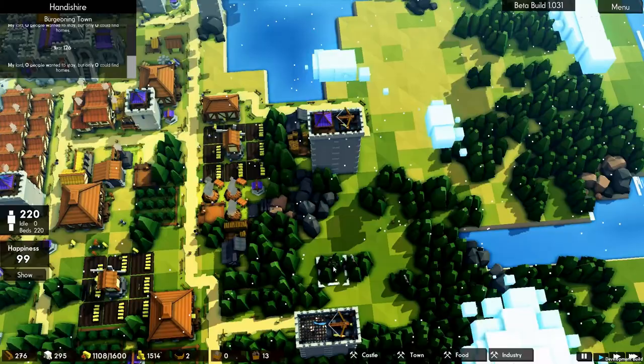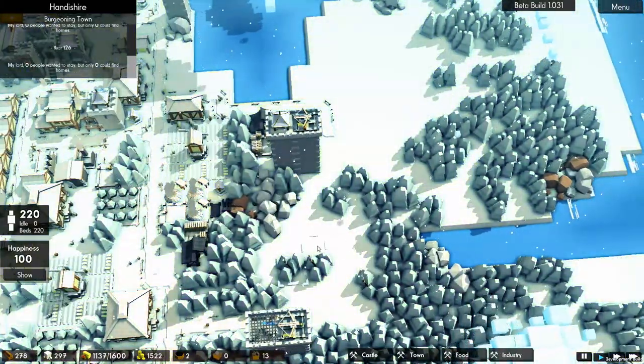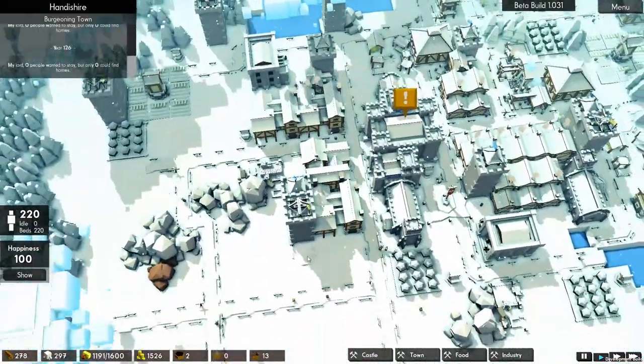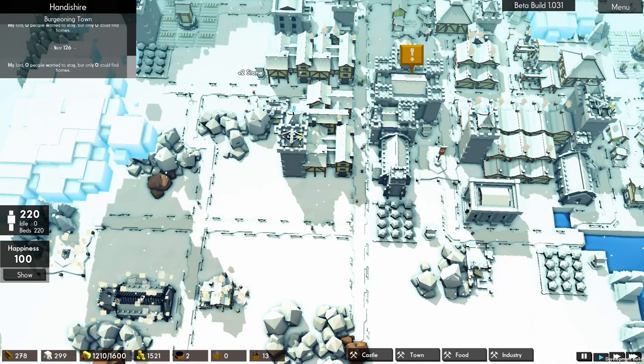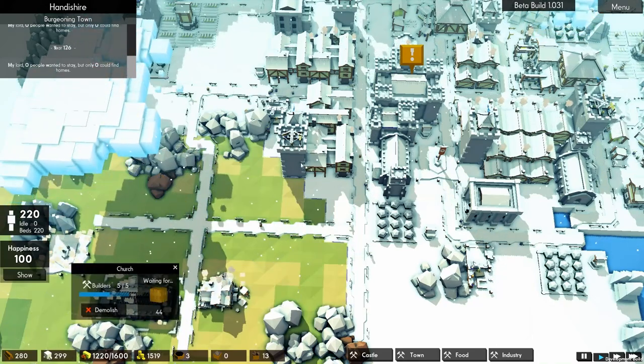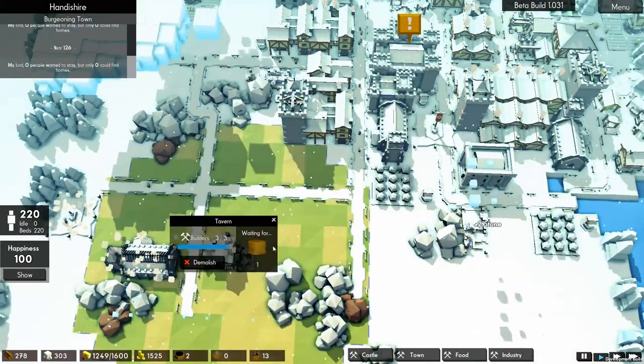Let's continue clearing - chop. Never mind, it all went away. Alright, then let's lay out some houses, use that wood for something. Sphere of influence - good there, there, there - so this whole area is covered. Taverns - there.